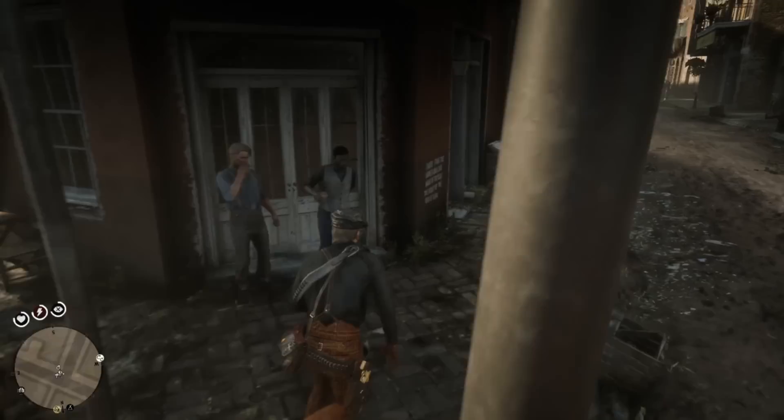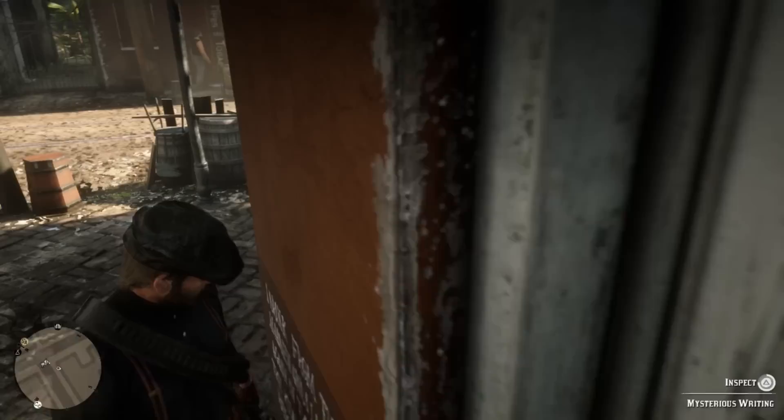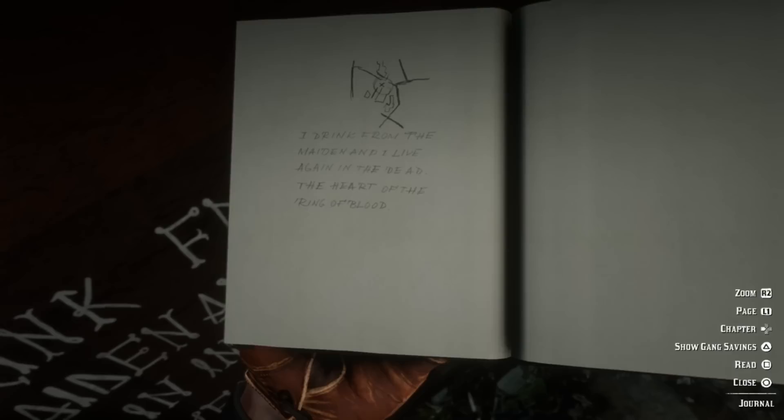We've got ourselves some graffiti. It reads: 'I drink from the maiden and I live again in the dead, the heart of the ring of blood.' Interesting. We need to actually inspect it. I'm going to go ahead and jot that down. Auto save — of course. There we go. Now there are four more locations we need to find, and once we do, we'll be able to locate exactly where he is.